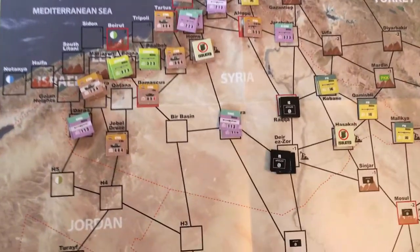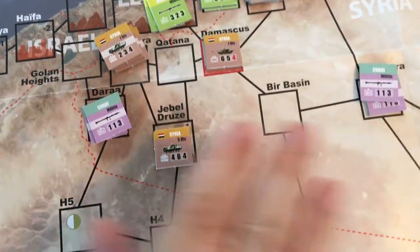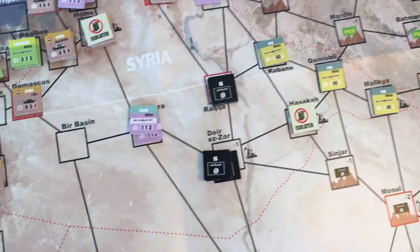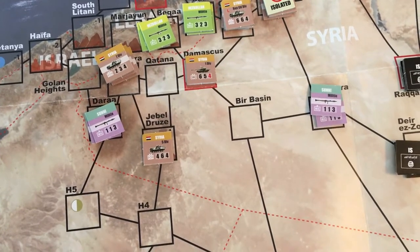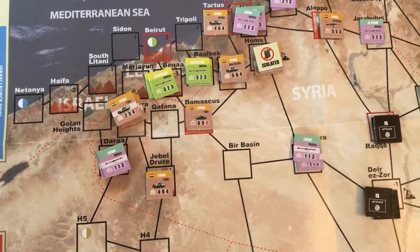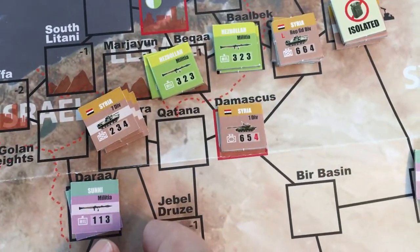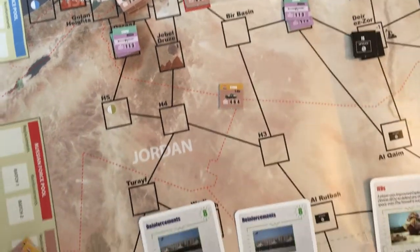This is a counter-based game, so all the counters will give you their strengths and movements. Different areas are covered and there are many different factions — about four or five in this scenario — including Russians, Turkey, Iraqi Imperial Guards, and the United States. These represent the different units involved, such as the Syrian 5th Division, Sunni militia, Hezbollah, the Syrian 7th Division, and so on. Armor, infantry — all sorts of different pieces are covered.